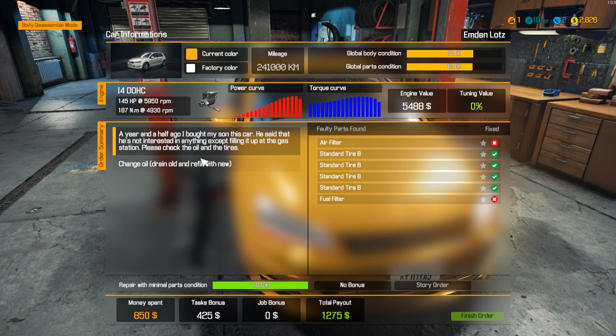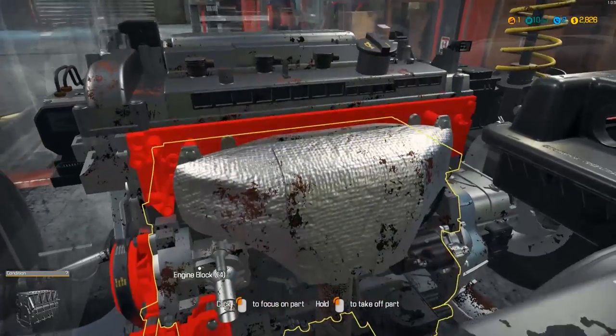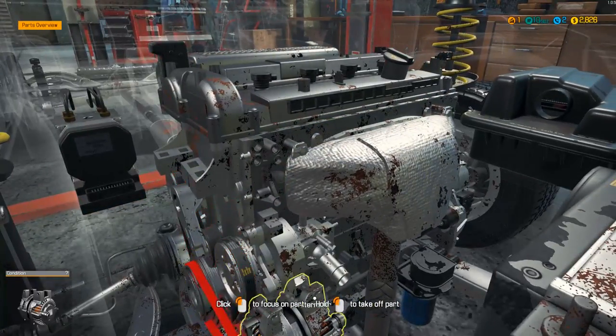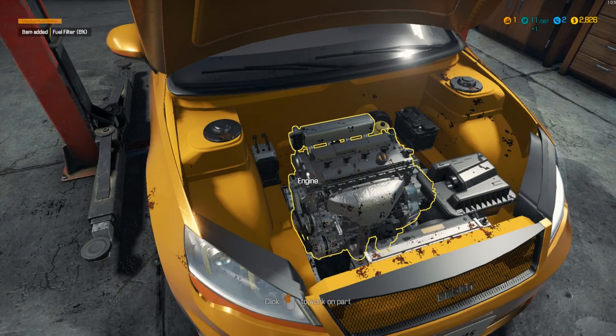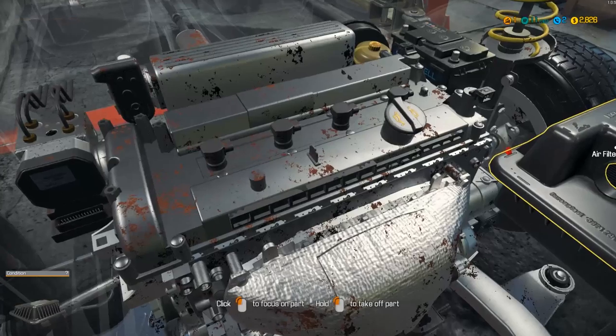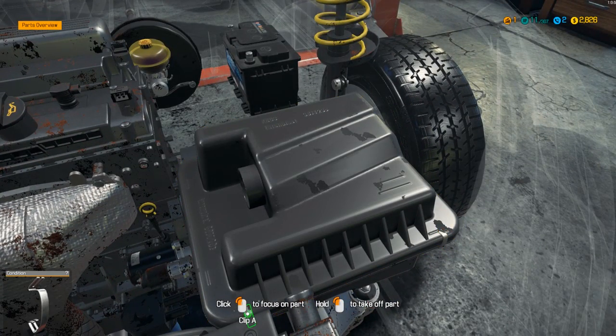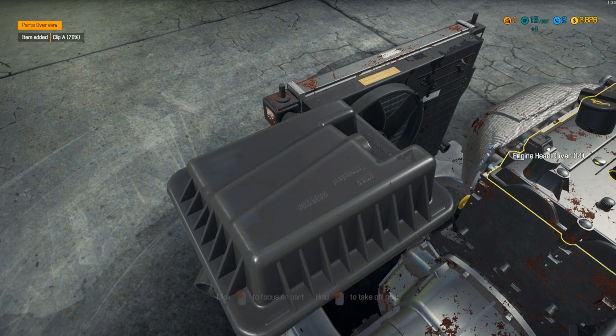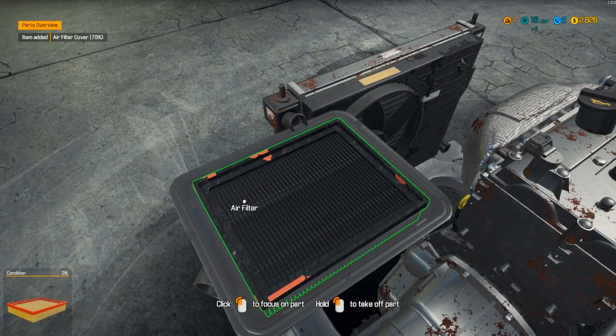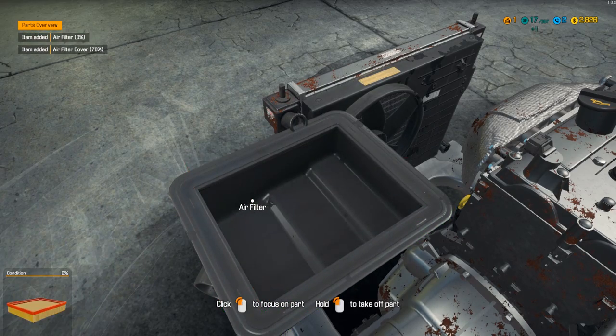Change oil, drain and refill new. Please check the oil and tires — okay so they also want us to check the air filter and the fuel filter. Fuel filter is going to be right there, and air filter right here — pop off the clips. I really wish there was a difference in sensitivity because it's crazy sensitive, my mouse just goes everywhere. Oh, that is a dirty air filter.